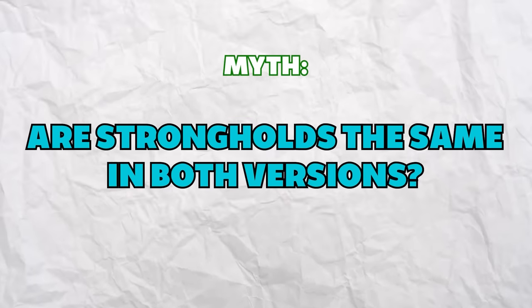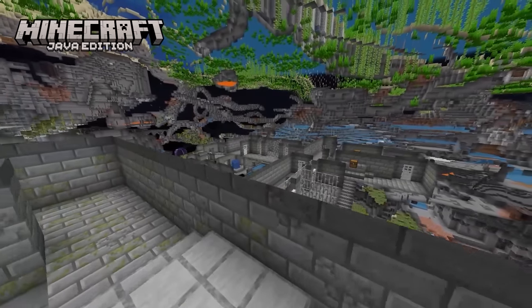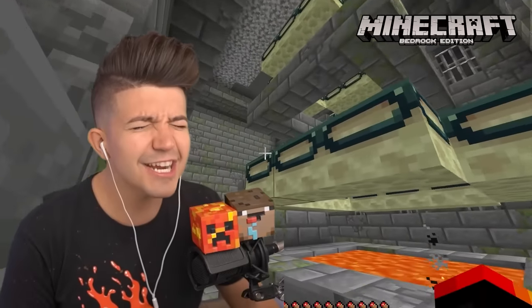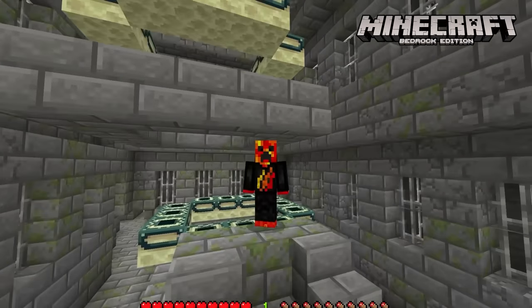Are strongholds the same in both versions? In Java, there's a set amount of strongholds generated in every world. However, in Bedrock the amount and location of strongholds is completely random, meaning you can get some very unique spawn locations.